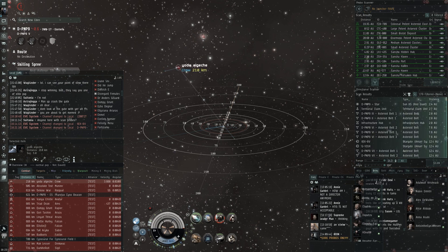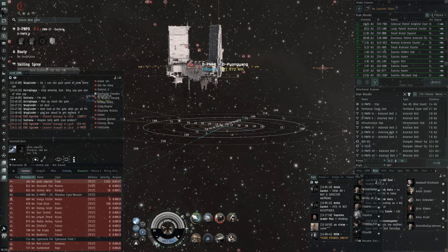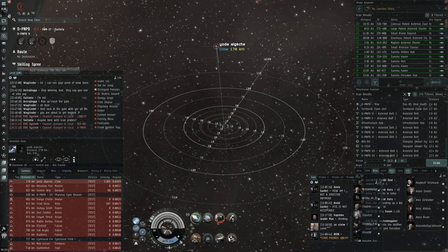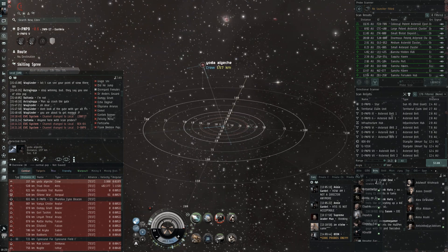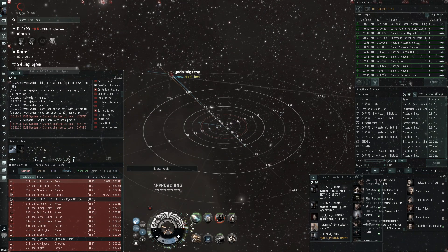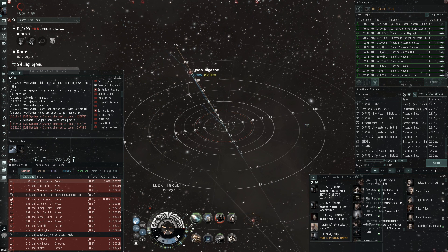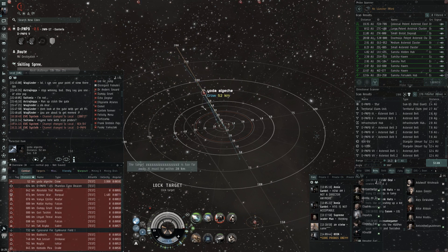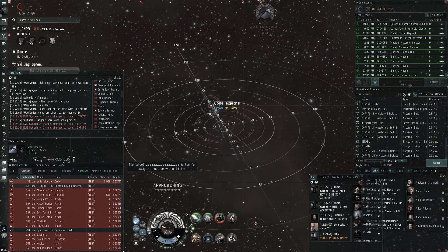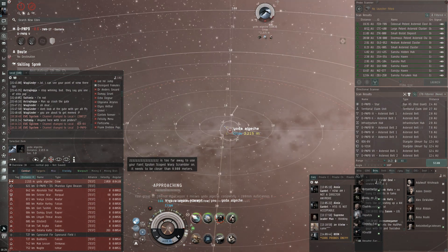This is where the Claw is actually really good - it's really strong at running down kiting ships like Garmurs and Crows. I'm just making sure I'm further than 500 kilometers from the Keepstar so I don't get killed by the very balanced 5 million alpha strike module that hits sub-capital ships. But here he's just kind of charging right into me. There isn't really any skill here - it's pretty cool that you can just run people down like this in a Claw.